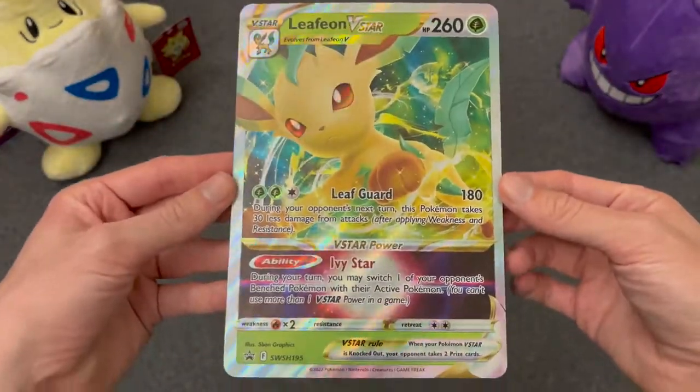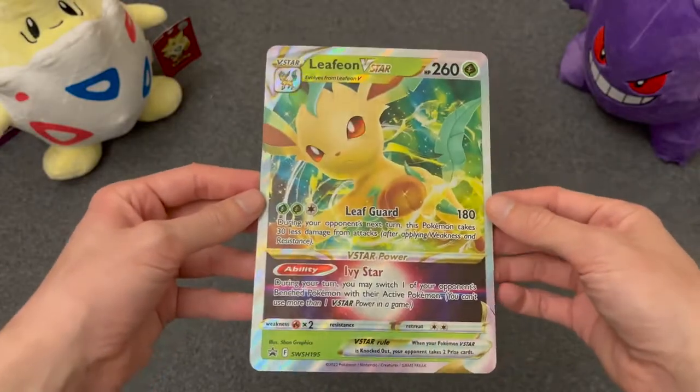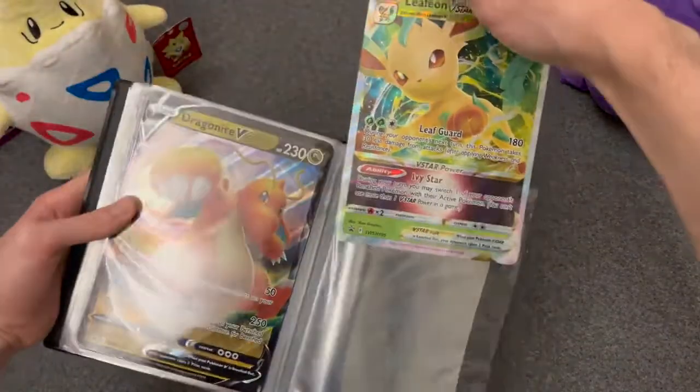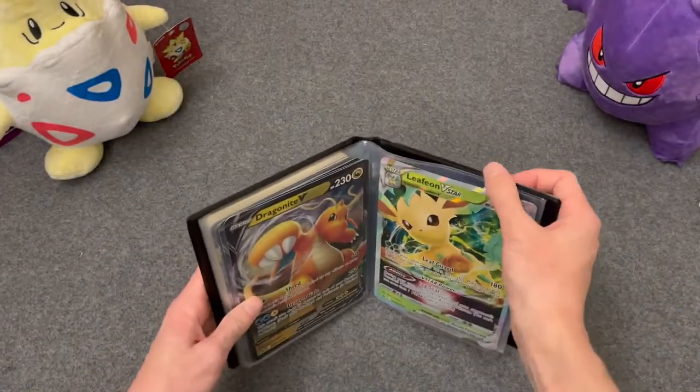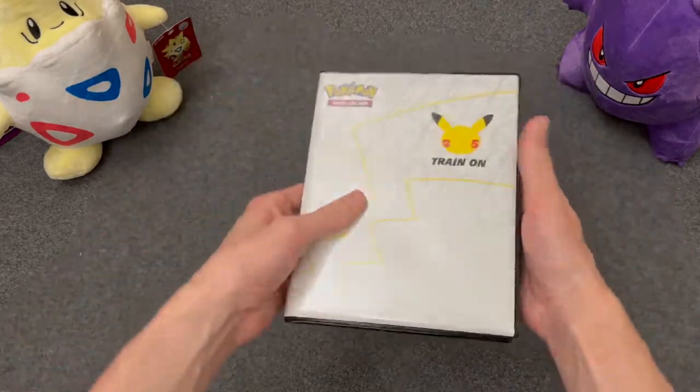If you really like the art, here's a bigger version of it — the Jumbo card. You can slide that into the binder, like that. There it is. Wow, he's with Dragonite.